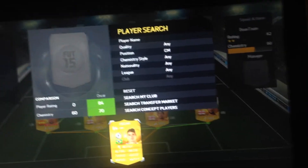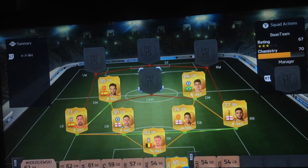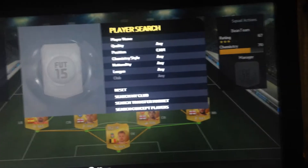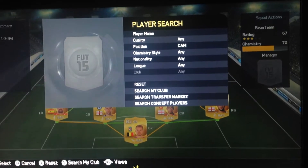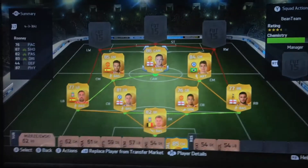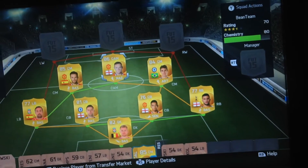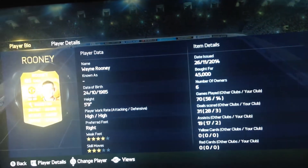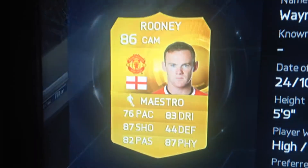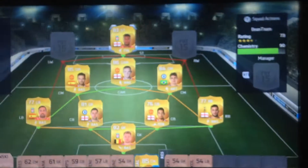Then I've got Oscar, who is a really good player — good for dribbling and pace. And I've got Rooney in the CAM position. The reason I've got Rooney there is because he's high on the CAM rating and high on defensive, so he can drop back to help the defence. He can also go up field and he's got a really good shot — his shot is 79, which is really good.